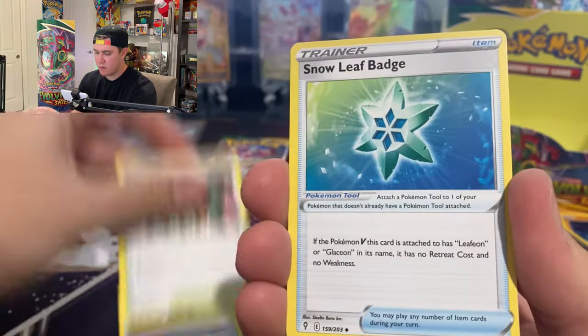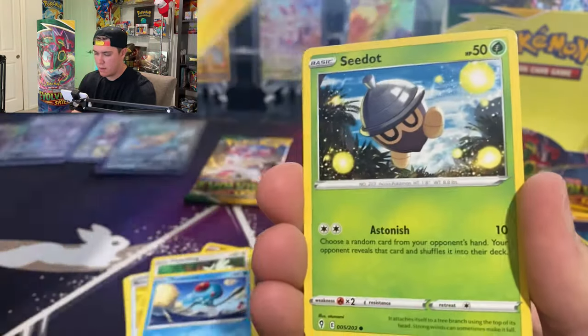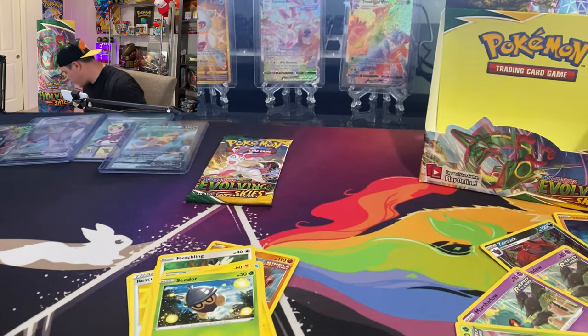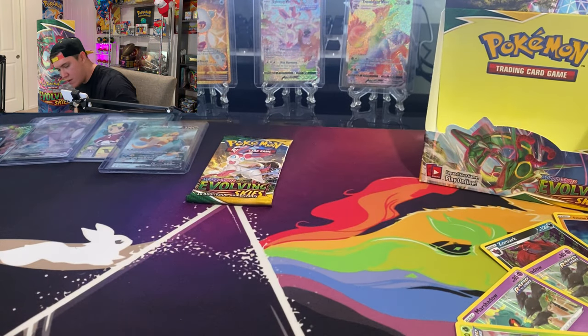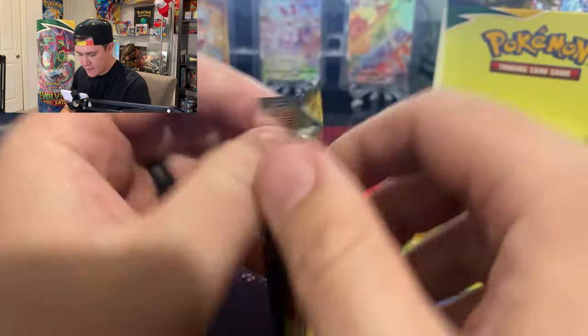Speed Cider, Crystal Cave, Hitmonchan, Punching in the Rain, Tsareena, Shiftry... I guess I was wrong, I thought we were going to get at least another hit. Some last pack magic maybe?